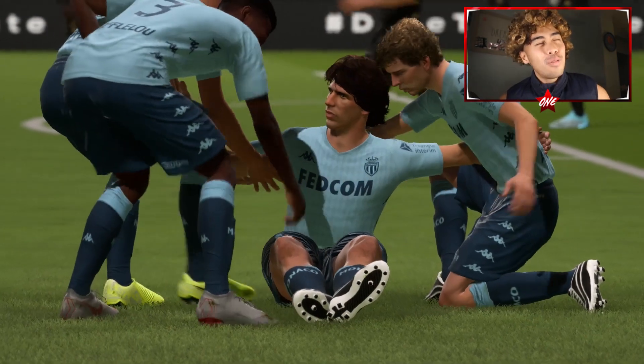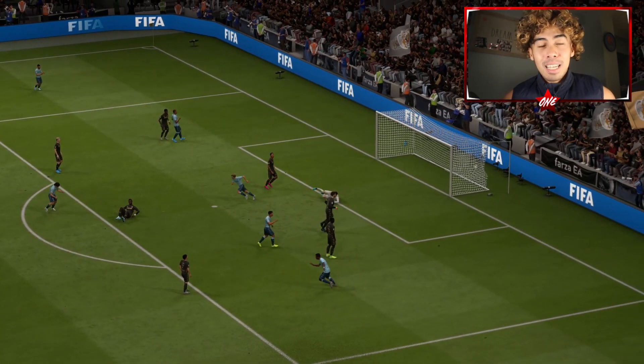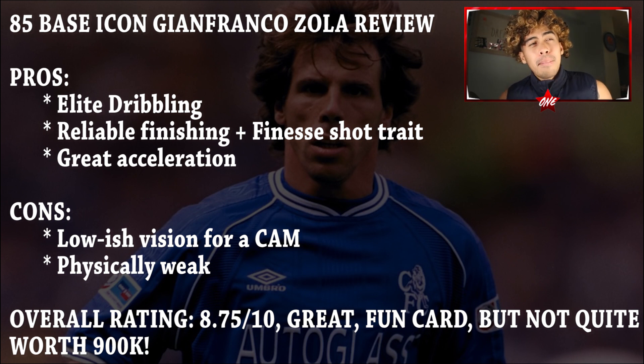Finally, we've got to talk about his physical, and there's not really much to say: 53 jumping, 53 strength, 67 aggression, 5'6" — this guy is going to feel weak. His 83 stamina is pretty decent though. If you set him to stay forward and don't press too much with him, he will last all 90 minutes, and at a stretch 120 minutes. But if you go high pressure or sprint too much, this guy might need a sub. If you play him as a secondary striker, I think his stamina will last all game. Overall, I give his physical a 5 out of 10.